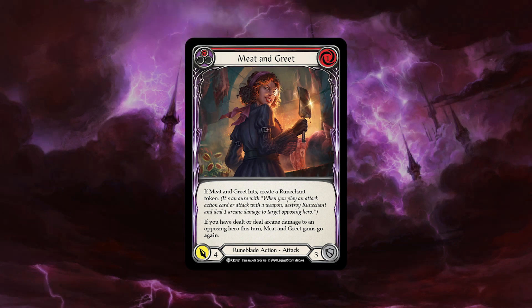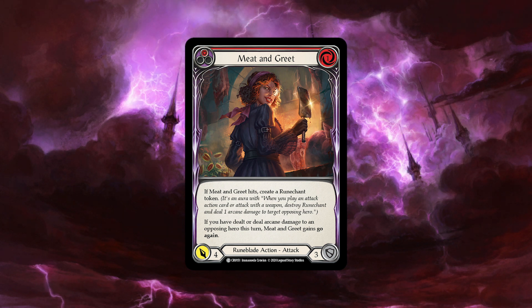Meet and Greet: when it hits it creates a Rune Chant token, and if you've dealt or deal arcane damage to an opposing hero it can't go again. If you start with one Rune Chant token in play it opens up a lot of options — go something like Scar for a Scar, they might just let the one Rune Chant through, and now you've got a follow-up four-damage attack with go again that makes a Rune Chant token when it hits. Or if you've got four Rune Chants in play, throw out any attack with go again — even just Meet and Greet suddenly forces them to pitch two cards to turn off the go again.